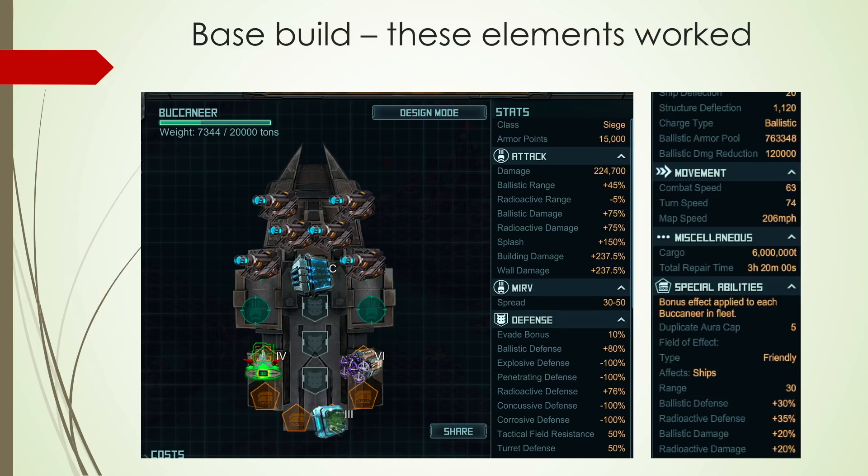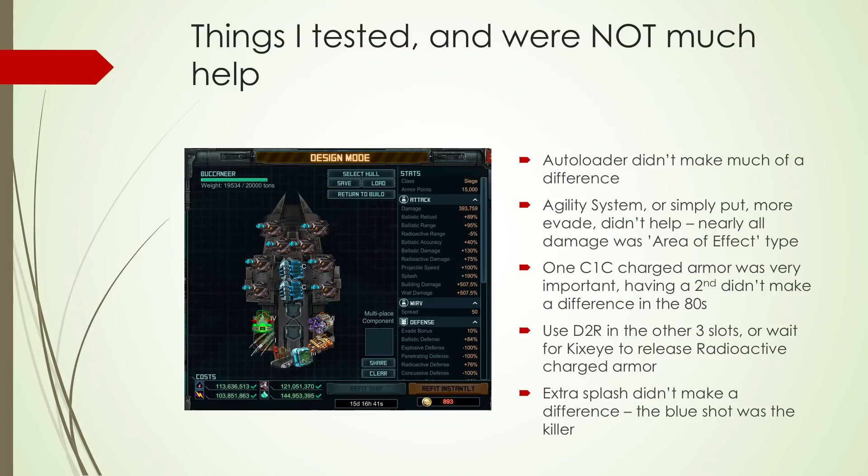Layered Armor 3 would give you more ballistic resistance, but no radioactive at all. Then you would have to use a second slot to put a reflective coating, and trust me, you don't have a slot to spare on this build. So go CL3. A few things I tested that didn't help much: having faster reload didn't make much of a difference. Agility system, guidance scrambler, or reflective coating — anything increasing evade didn't help, didn't change the damage at all, because pretty much everything was doing area of effect or splash damage, and neither of them can be countered by higher evade on your ship.